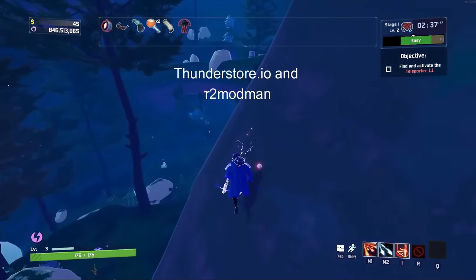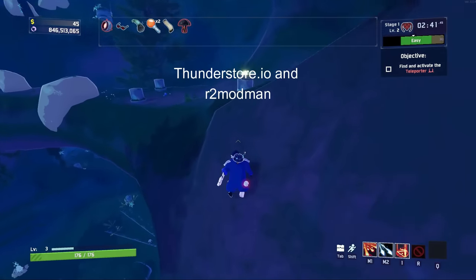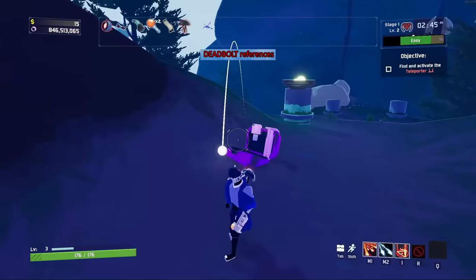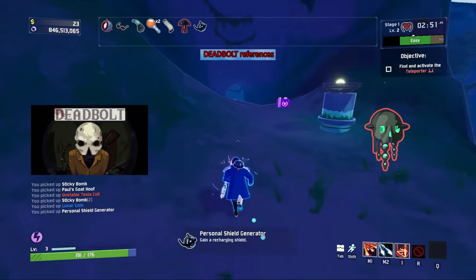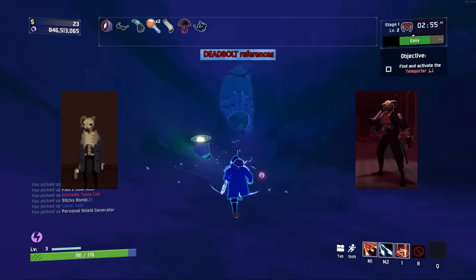Thunderstore and r2modman are two tools used for mod management and getting mods for the game — check these out if you're interested. Deadbolt is a side-scrolling stealth action game released by Hopu Games in 2016. The Soulbound Catalyst is a reference to Reaper, the player character in Deadbolt, and Bandit's Mastery skin is a reference to Ibzan, the final boss.